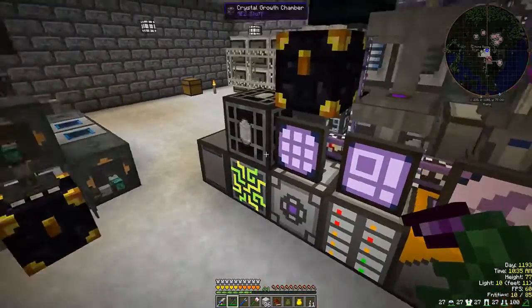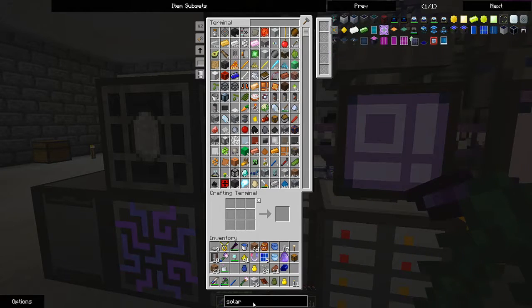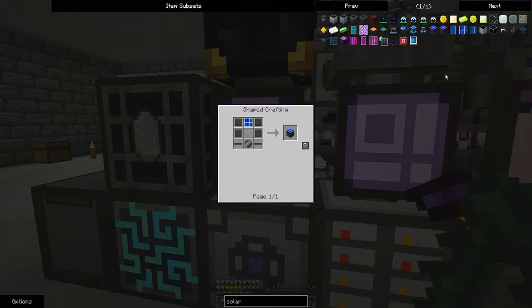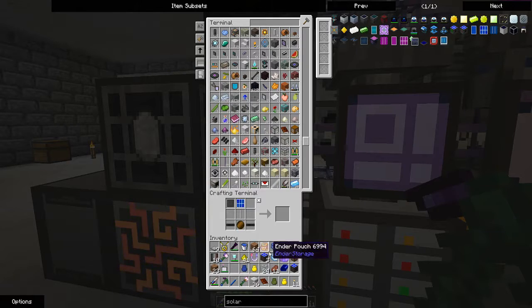Let's clean up our inventory a little bit here. Just wonder if I can make another solar panel. I'll probably end up doing it a bit later anyway. I can do — more power. So I'm missing a few things, but that's a lot more power for the moon.